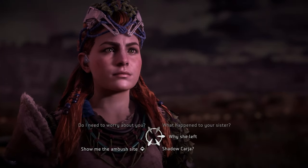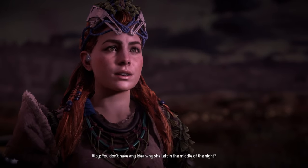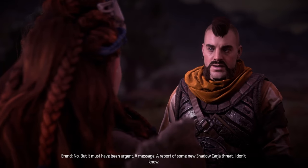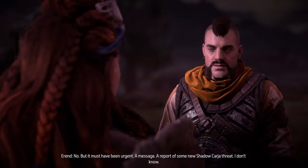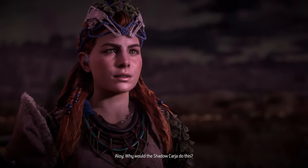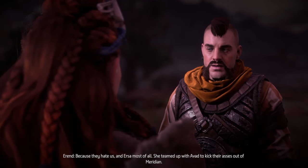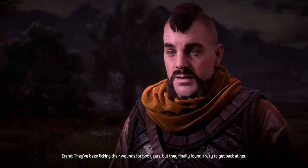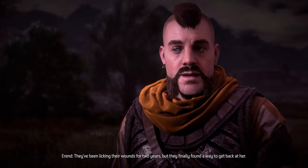That's rough — that's horrible. Aloy asks why Ursa left with no explanation. Errand says it must have been urgent — a message, a report of some new Shadow Carja threat. When asked why the Shadow Carja would do this, he explains: because they hate them, and Ursa most of all. She teamed up with Avad to kick their asses out of Meridian. They'd been licking their wounds for two years but finally found a way to get back at her.